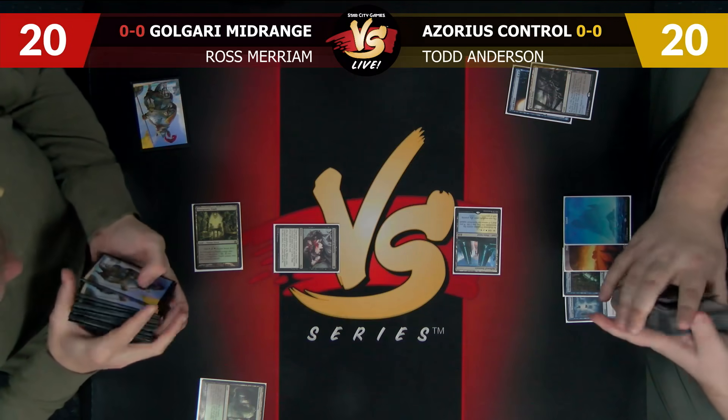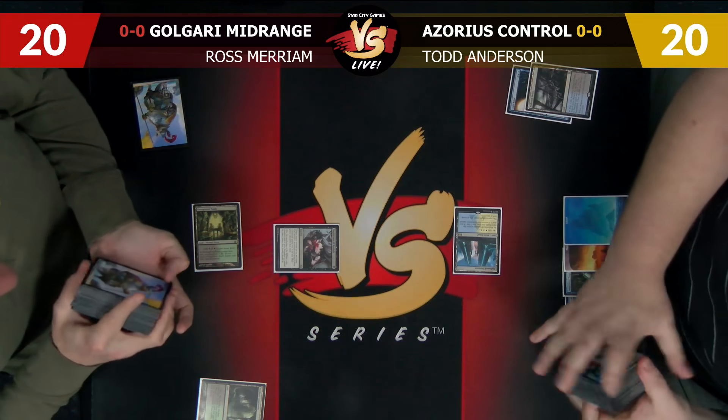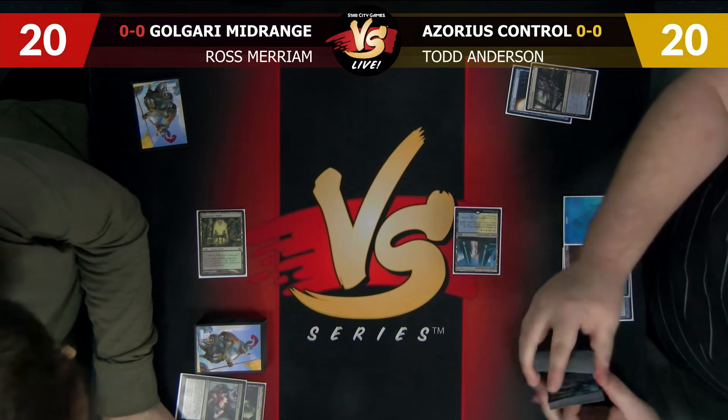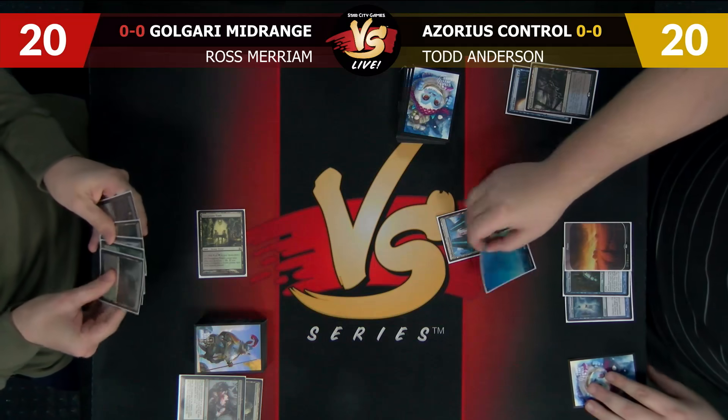Right now, this turn. Not after that — after that you would be very sad. I'm at 19, you're at 17. Untap, Miracle draw. Probably the best draw in the deck — Search for Ascendancy on turn two. I also have my one Dark Confidant.